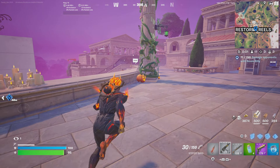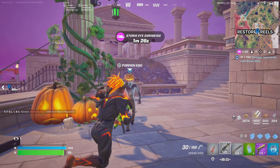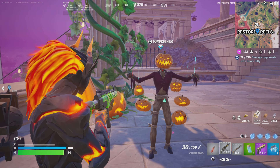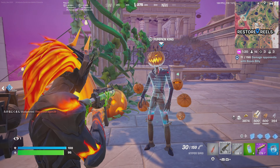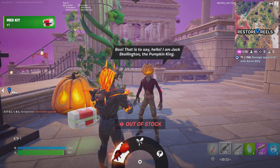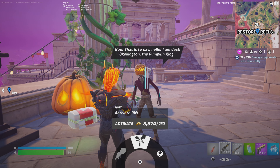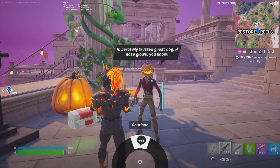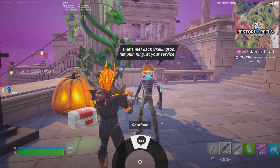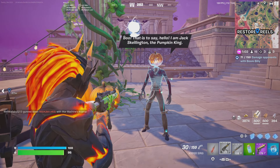Why would you want to come talk with the Pumpkin King? He does have one good item that could be useful, and that is the Pumpkin Launcher. Note, though, the Pumpkin Launcher — there's only one of them in stock, so once you see 'out of stock,' that's because someone else has bought it. You can also take the second option and activate a Rift to transport out, or ask the Pumpkin King about two different topics: Zero, as well as the Pumpkin King.